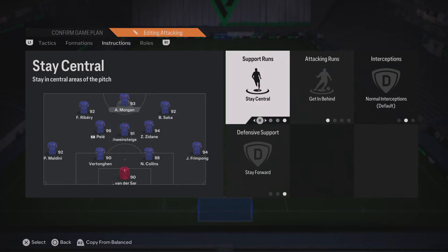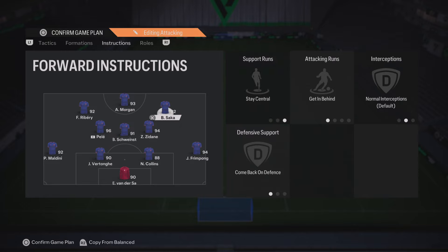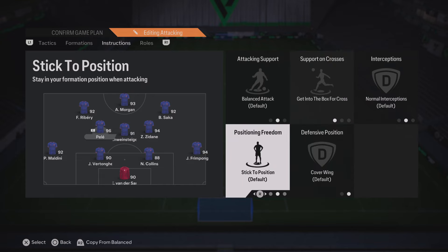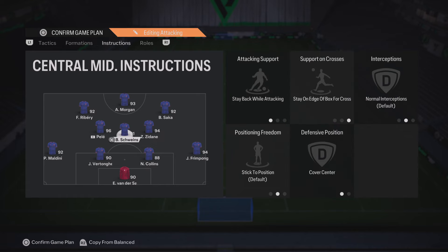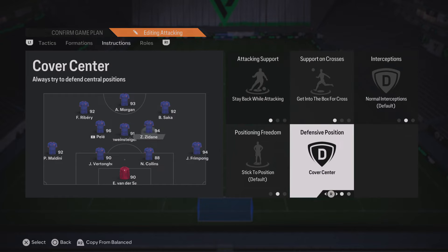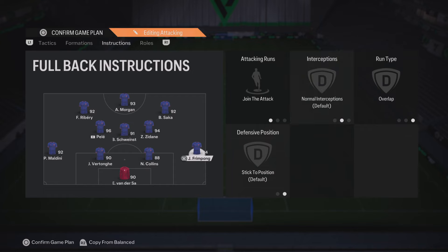Moving on to the player instructions for the 4321, which are a little more advanced. Striker: stay central, get in behind, and stay forward. Your left forward: stay central and get in behind. Your CAM: stay central, get in behind, and come back on defence. Your left center mid: get into the box for crosses, leave everything else on default. Central center mid: stay back while attacking, stay on the edge of the box for crosses, and cover center. Right center mid: stay back while attacking, get into the box for crosses, and cover center. Left back: stay back while attacking and overlap. Right back: join attack and overlap.